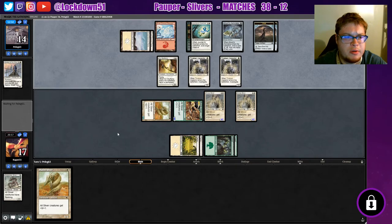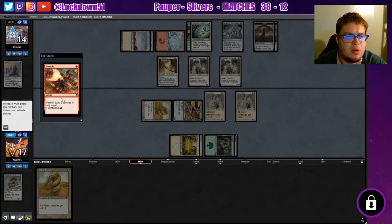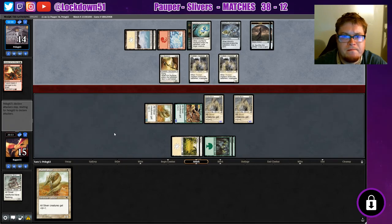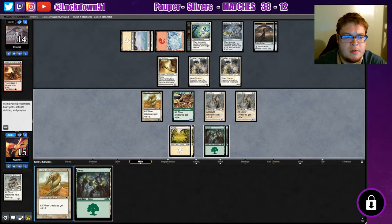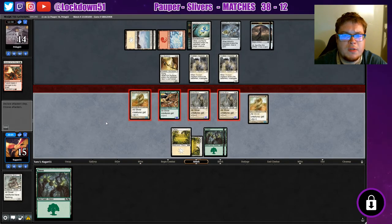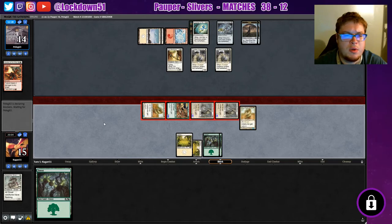They're getting their blockers going. I'm not really worried about drawing into a flanking — a Vivalent would be fine with me at this point. They're going to my face. We're going to hold that in our hand just to bluff something. Swing in with our four-sixes.